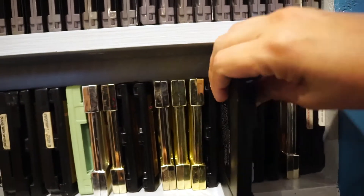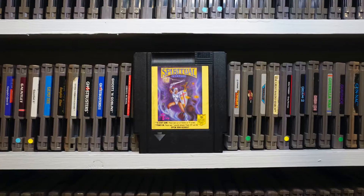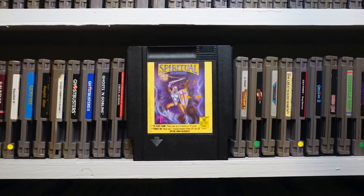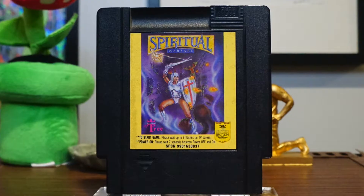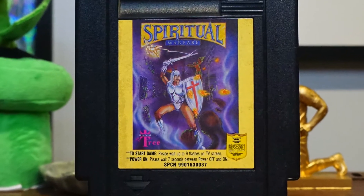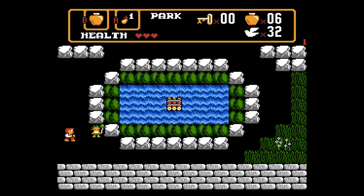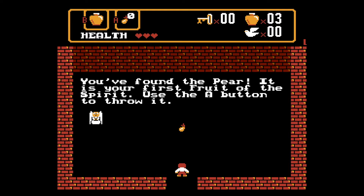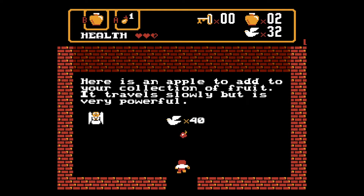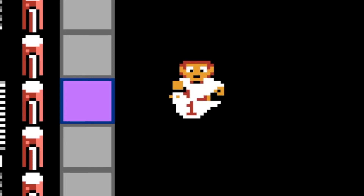Moving on to much stranger territory — here's Spiritual Warfare. This is an unlicensed Bible game from Wisdom Tree, who also made Bible Adventures and Exodus. I would have never guessed from this goofy cover that this was going to be a complete knockoff of Zelda, but yeah, it most definitely is. You wander around blasting ruffians with pieces of fruit — I think they represent the fruit of God's wisdom. What's amazing is that when you kill someone, they seem to convert and pray their way to heaven. Nice touch!